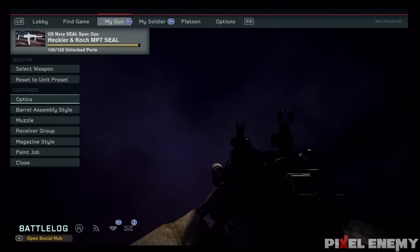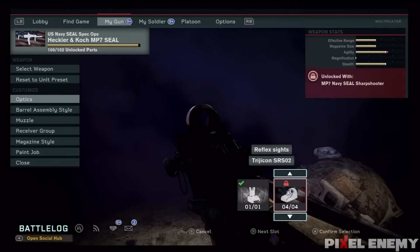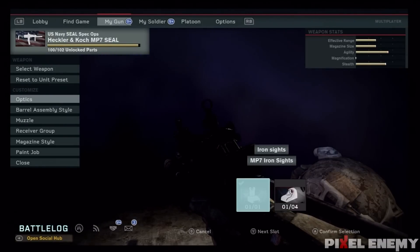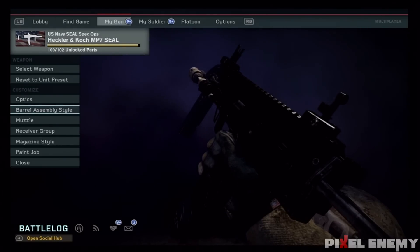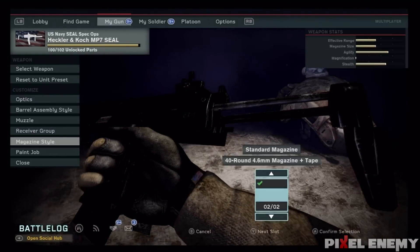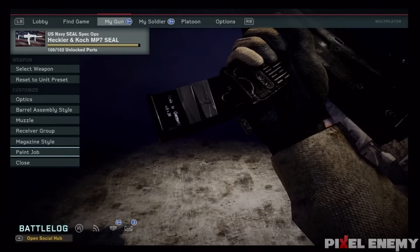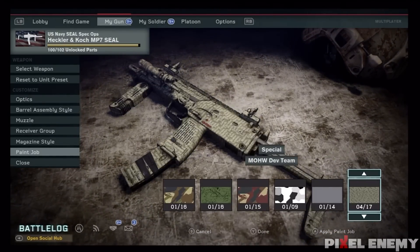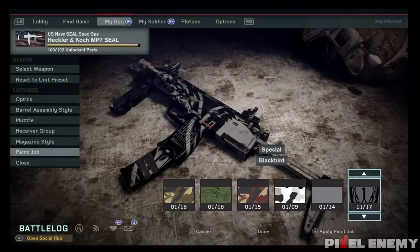Although the menu sucks, Warfighter's gun customization is fantastic. One problem though — I can barely see my gun. Could they have chosen a darker background? With certain weapons you can see fine, but if you have a dark camouflaged weapon, prepare to squint when putting on a new attachment. You can customize any weapon's optics, barrel assembly, muzzle, stock, magazine style, and paint — which is the best part. There are a lot of awesome-looking camos, especially with the limited edition. I think the MP7 looks best in black. You can also equip any new attachments you've unlocked while playing, though it's hard to tell when you're unlocking specific attachments — it seems like a guessing game most of the time.